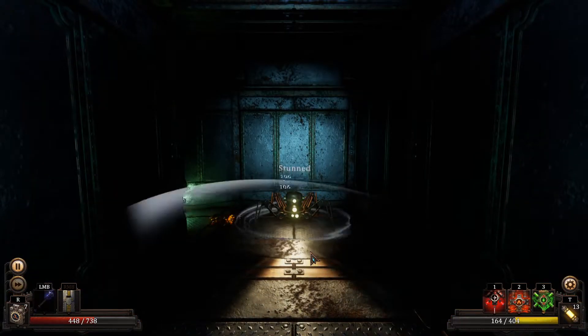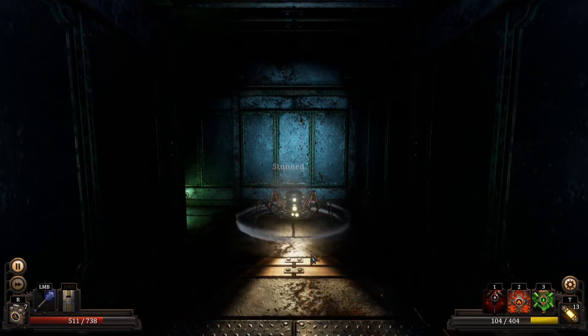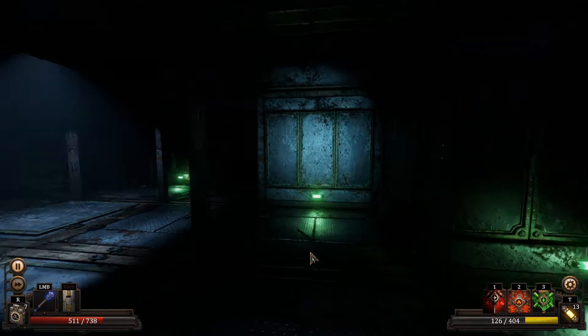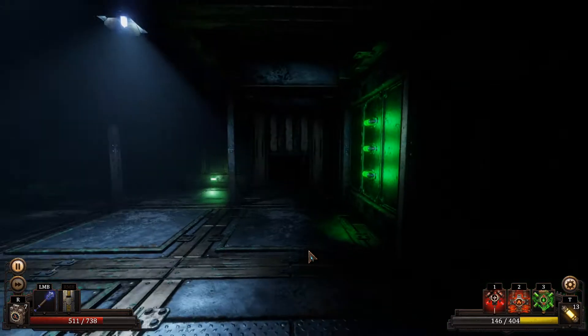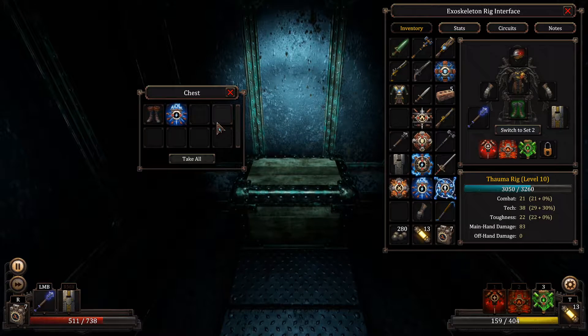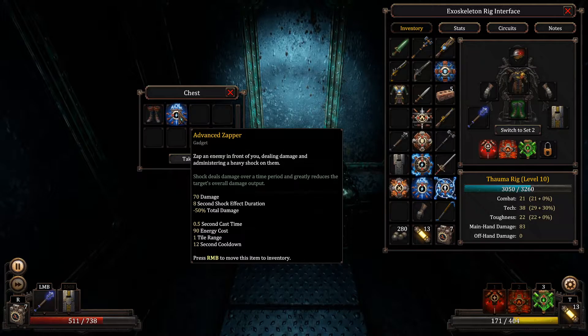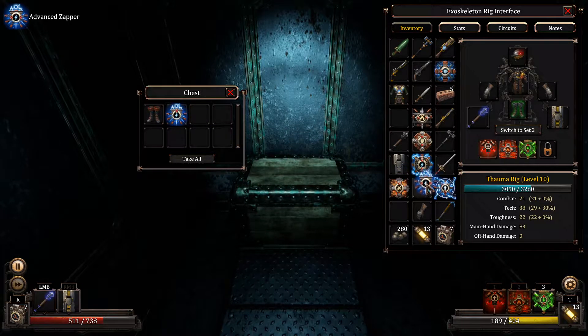Wait, did I take damage from behind? I wanna drain you. So yeah, these spiders don't frighten me, even though I still don't like them. A chest! What have you for me, Mr. Chest? An advanced zapper — zap an enemy in front of you. Oh, so it's this one. I have a basic zapper and I have the advanced zapper which deals double damage, and it lasts 8 seconds instead of 6 seconds.